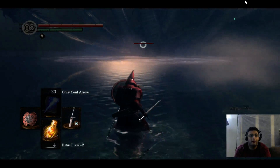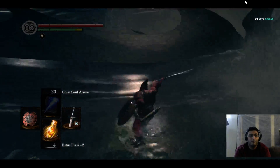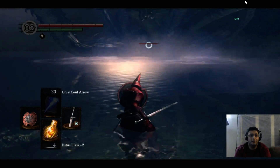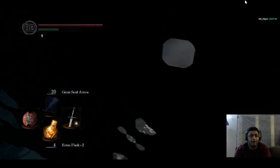88 damage, so 44 damage per strike. Another 88 damage. Now you see the ledge right there — you can very easily get pulled under that when you get hit by it.